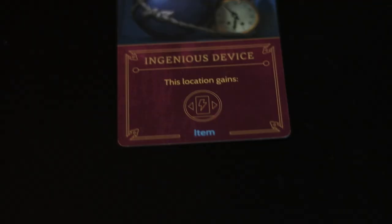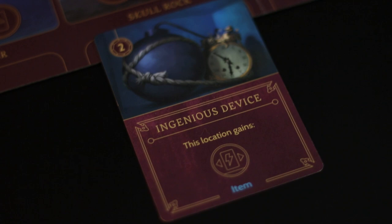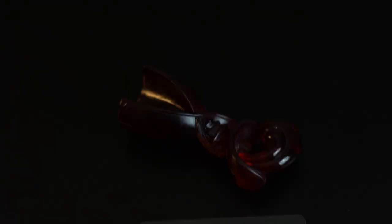When you get the ingenious device, keep on to it, because that is going to help you win the game a lot quicker once you have Peter on the board. If you cycle Hook back between Hangman's Tree and whatever location you place the ingenious device on, you can move Peter once per turn. That makes the end victory condition go from a five-turn win to a three-turn win. That is incredible, folks. Keep on to the ingenious device, and please do not let it get eaten up by that TikToking crocodile.